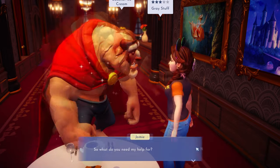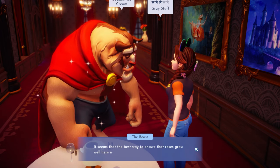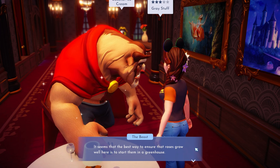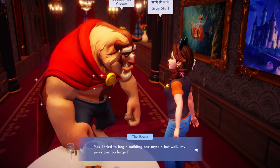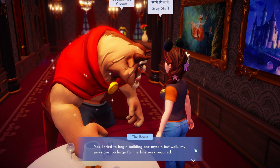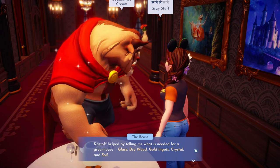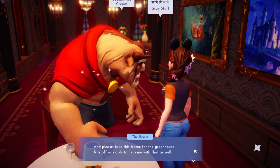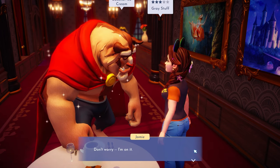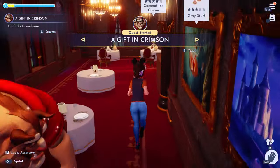Beast needs help building a greenhouse. He spoke with Kristoff and Wally about it — the best way to ensure roses grow well is to start them in a greenhouse. His paws are too large for the fine work required. Kristoff says we need glass, dry wood, gold ingots, crystal, and soil. Spoiler: I already have everything I need.